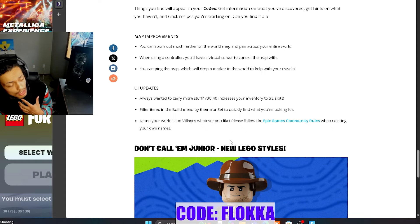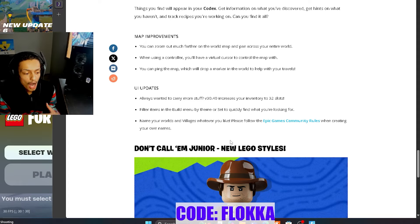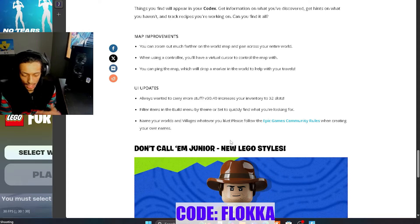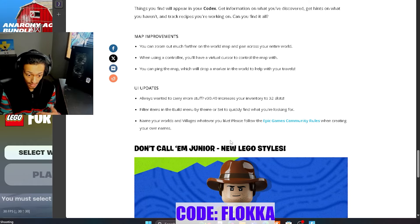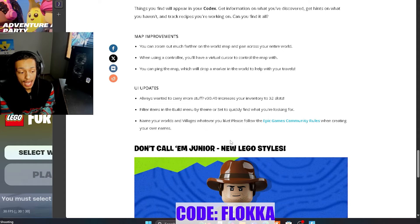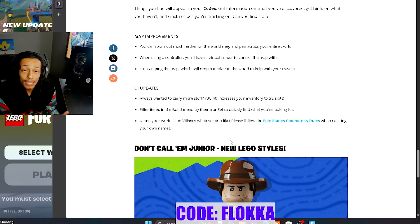The last UI update — and we need to remember they're giving us a privilege here, so we cannot abuse it — we are now allowed to name our worlds and villages whatever we like instead of using preset words. They've gone ahead and given us the ability to write custom names. Please, guys, follow the community guidelines and be respectful of other people.